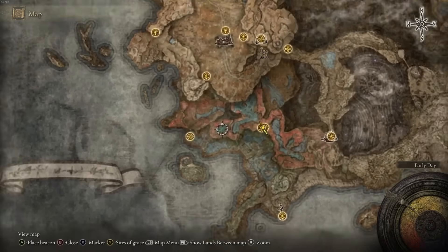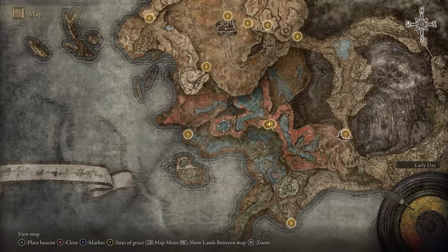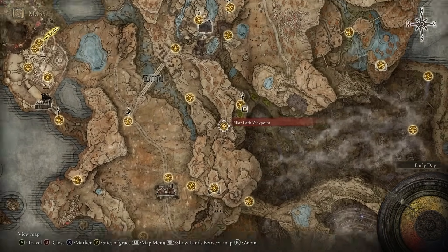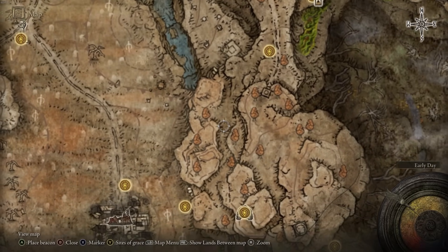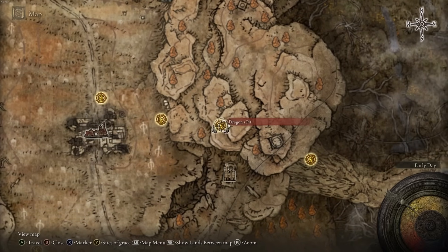The next one looks like it's in the Cerulean Coast but it's on the higher ground up top. It's a hippo enemy you have to defeat, accessed by going to the Dragon's Pit. From the site of grace, follow the pathway down to the Dragon's Pit dungeon, and inside this dungeon you'll find a giant pit.